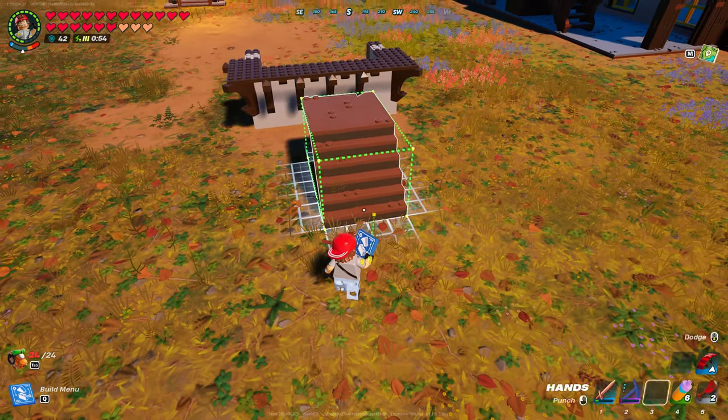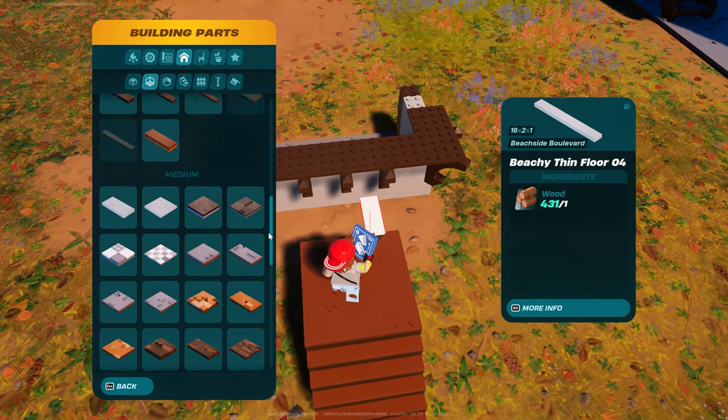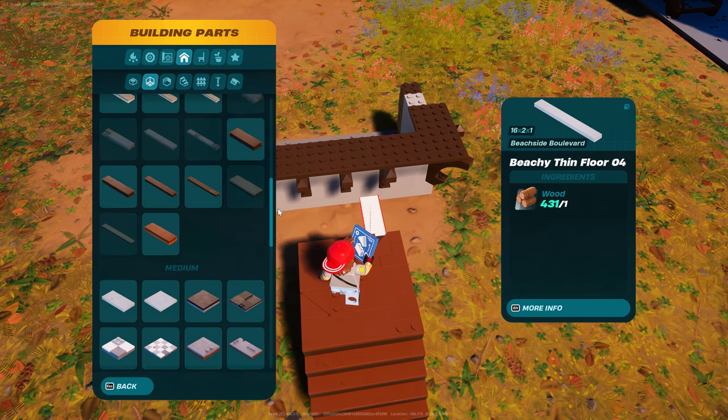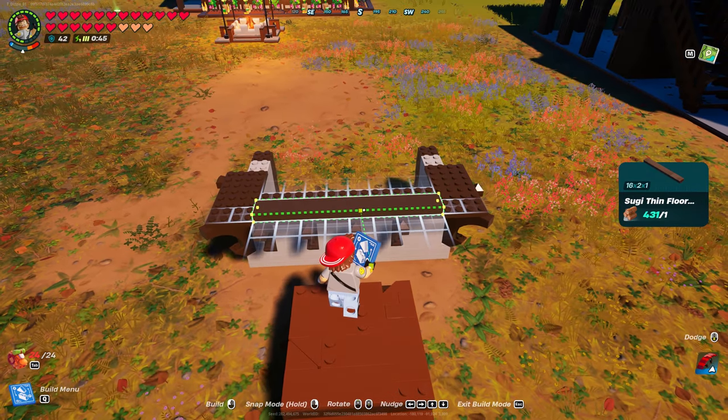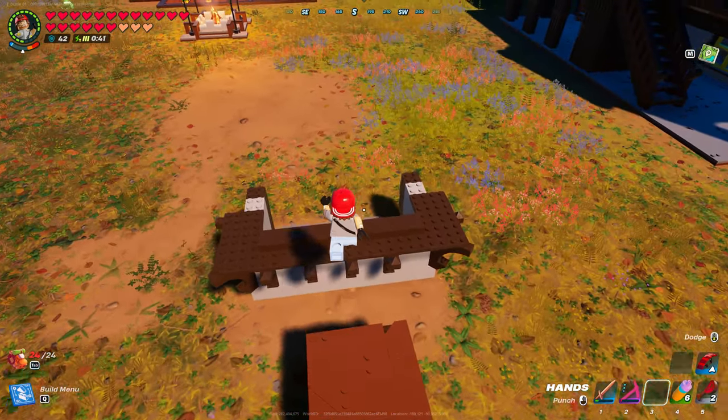Dizzle's going to grab half stairs here, and then go into floors. You could use whatever you want, but Dizzle is using umber. He's got to go up one like that, so you're going to see the nubs on the back side of it.